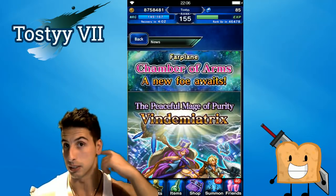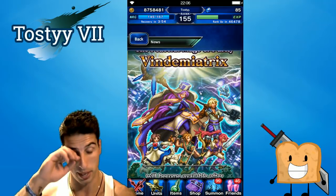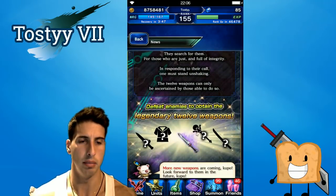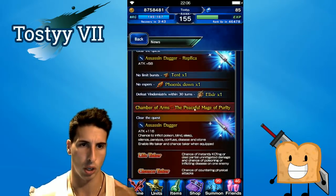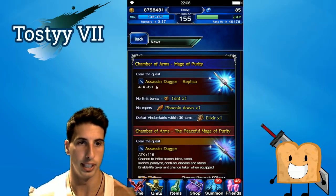After Thursday's maintenance in the Chamber of Arms, we're gonna have a new fight with Vindy Miatrix. This sprite looks amazing, really really cool. After Thursday's maintenance you guys will be able to try your team and fight this boss. First things first — if you fight the easy way you get the Assassin's Dagger replica.